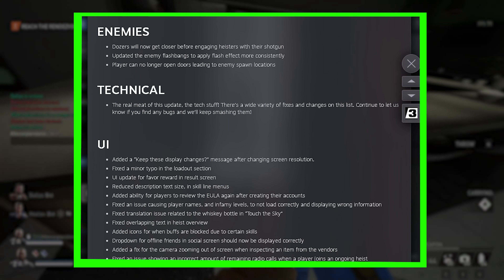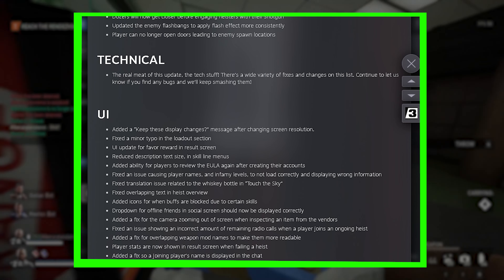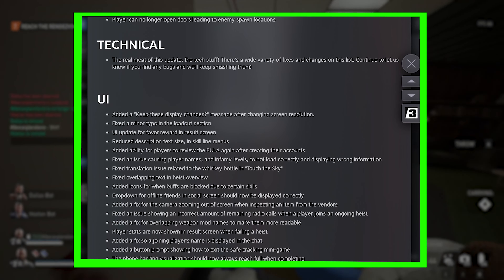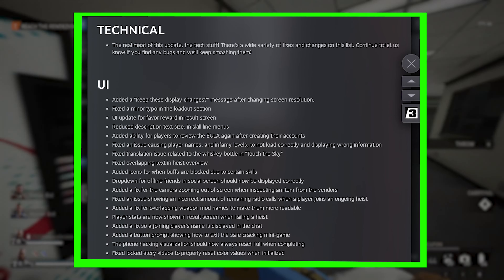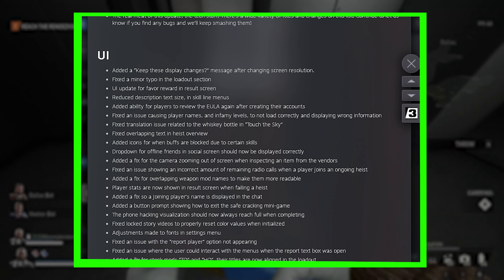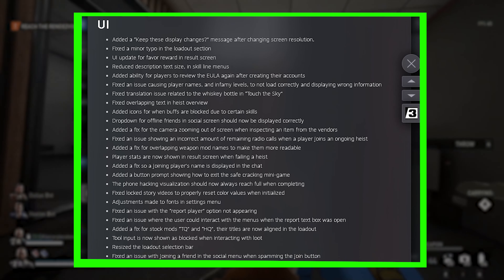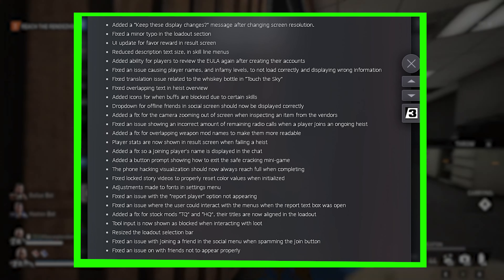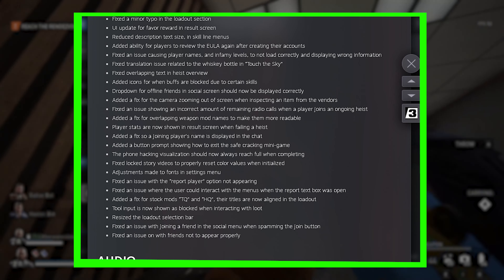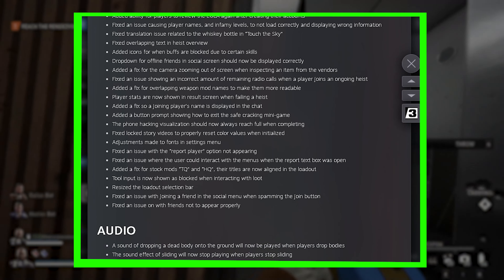In the technical side of things there are a lot of fixes in the UI, audio, visuals, and heists. Here are some of them. UI update: favor rewards during result screen. Fix on player information that are not displaying correctly. Added icons when skills can't be used and are blocked due to certain active skills. Fixed incorrect amount of remaining pagers when a new player joins.